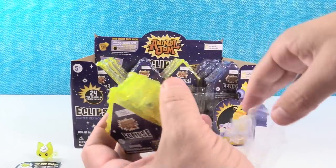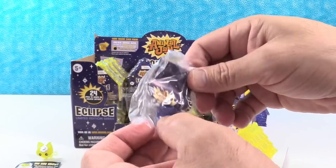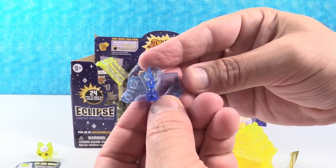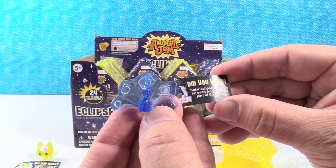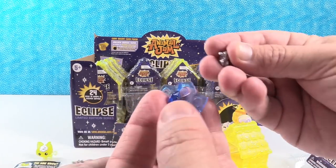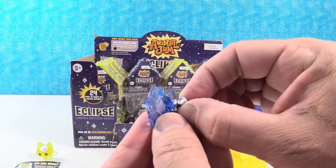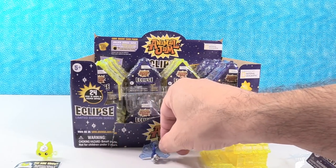I want to try opening up a gold den to see if you get a blue pet. Hey, look at that — I did! I wonder if that's how it's going to be with all of them. I have a Peacock. This is Silver Chip. Solar eclipses can only be seen from a limited part of the earth. This little guy comes with little opera glasses — special eclipse goggles. That actually makes sense. Peacock with eclipse goggles, very cute.